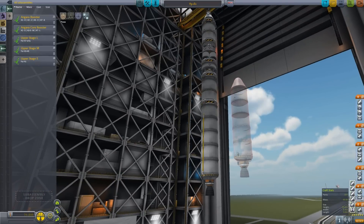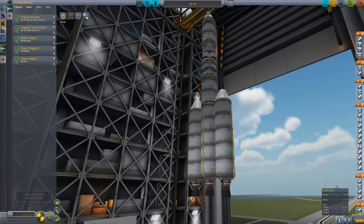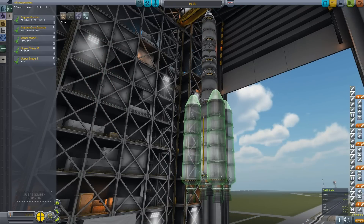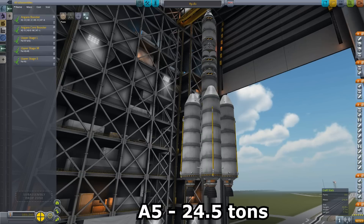The next step upwards is the A3 configuration and it uses two additional boosters mounted on the sides. Its maximum payload capacity is 14.6 tons. It goes on with the A5 using five boosters in total, carrying 24.5 tons into space, which is roughly the same amount the space shuttle could lift.